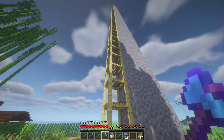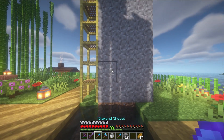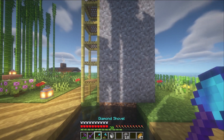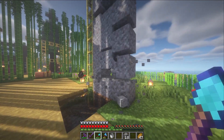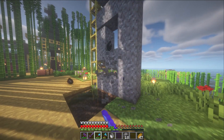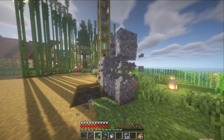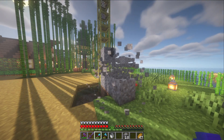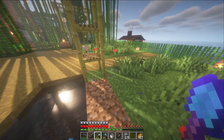Next, just break your scaffolding — actually I'll leave it there — and we are just going to start destroying the gravel. I have an Efficiency 4 Fortune 3 shovel and I'll get an angle to hit all three towers. You'll notice it does lag quite a bit, but don't worry about it.